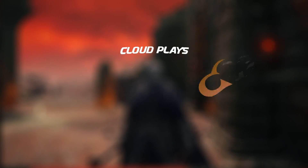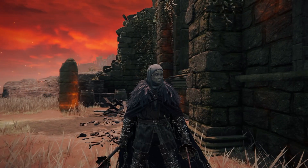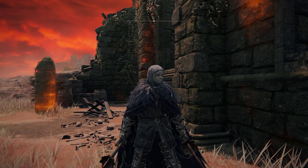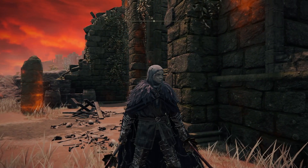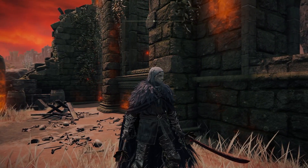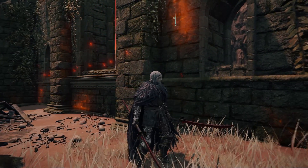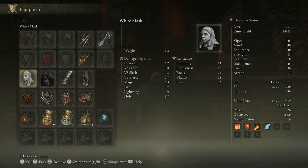We are back and today we have got the White Mask. As usual, we are setting you guys up for a new build coming up later in the week, but right now we have the White Mask. This is for a blood build and is practically a must-have if you are into the blood style gameplay. This is absolutely a mental helmet and it works very, very well.